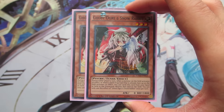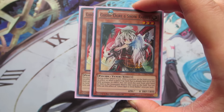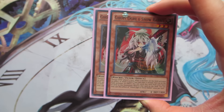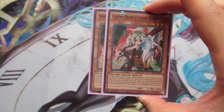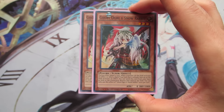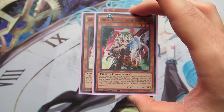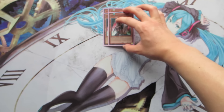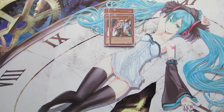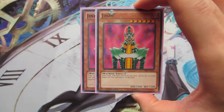We're running two copies of Ghost Ogre & Snow Rabbit — another hand trap. During either player's turn, when a monster effect on the field activates or when a face-up spell or trap activates its effect, you can discard this card to destroy it. Ghost Ogre doesn't negate the effect, but we're normally using it against things like Metalfoes pendulum scales. It's also really good against DDD — you can destroy their Dark Contracts or destroy Genghis to interrupt their combos.